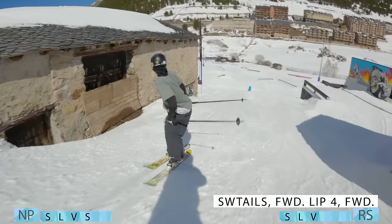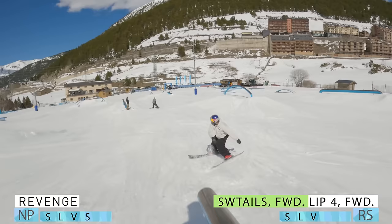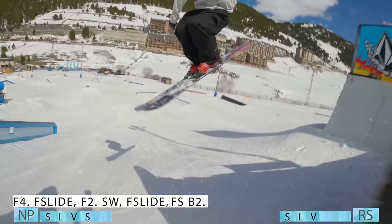We're going back — switch tails to forward, lip four to forward. Yes, for the boom club. Now neither of them get it. Alright, so I'm going to do front four off this black thing, then I'm going to do front slide front two, get redemption on that, and then going to do switch on front slide, front up, back two, get redemption. Let's go.